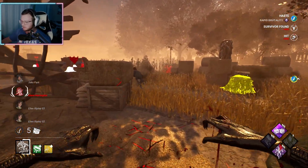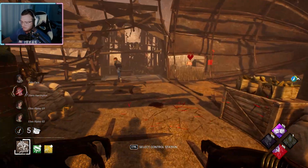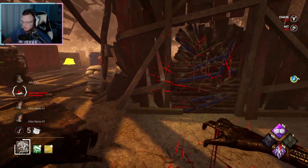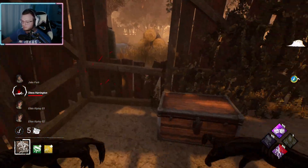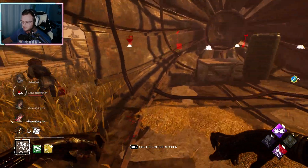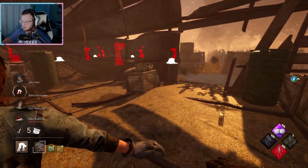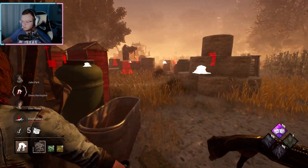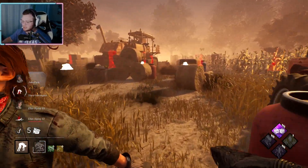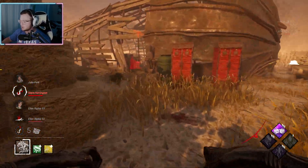I thought I saw somebody. So that's his new perk — anytime we hit someone, we get 5% haste with a basic attack or whatever it is. That's Rapid Brutality. So anytime you hit anybody, 5% haste for 10 seconds, but you don't have Bloodlust anymore, which is honestly interesting.